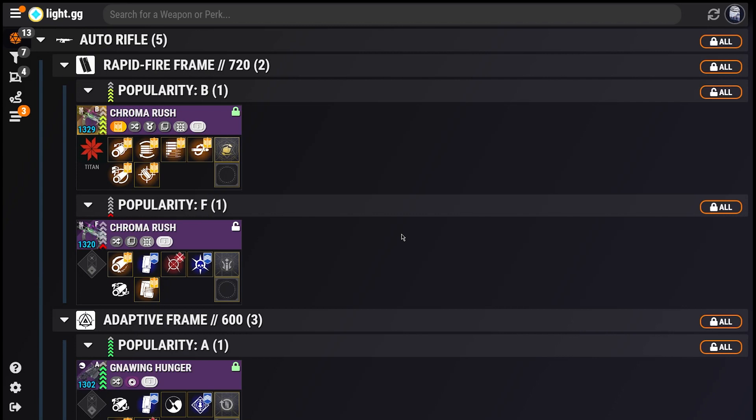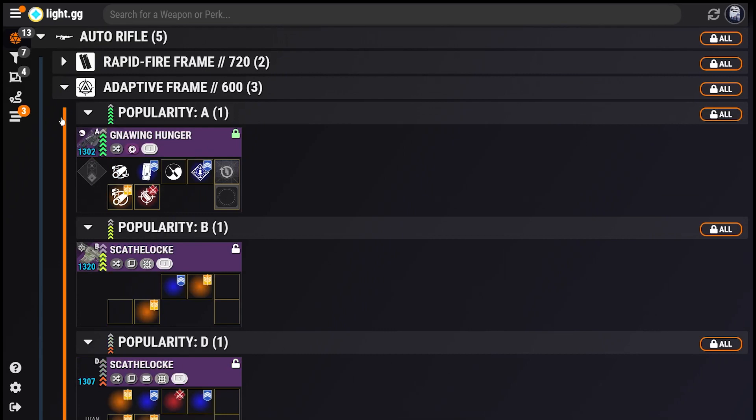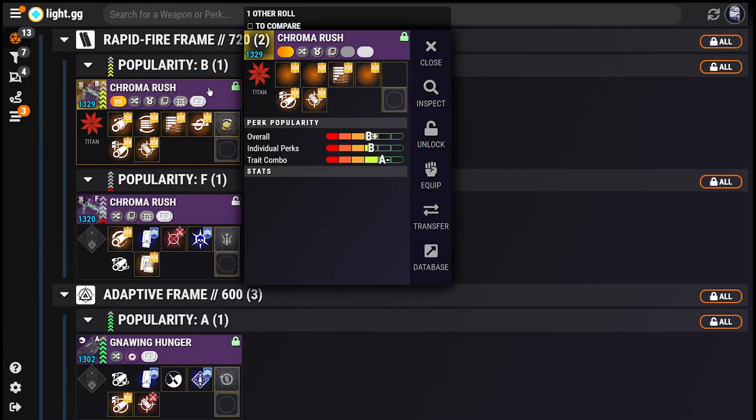With this update, we are fully leaning into the idea of making the Roll Appraiser the most customizable and powerful weapon management tool for the community. With the new version, you can group rolls by more than just their weapon type, and in fact you can group by multiple things at once. Tapping on a roll now brings up the Weapon Preview pane, allowing you to peek at a roll without losing vision on the rest of your inventory.